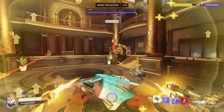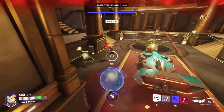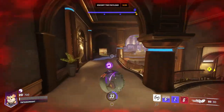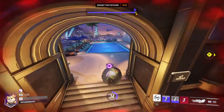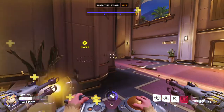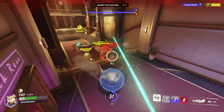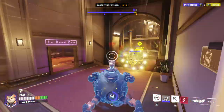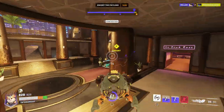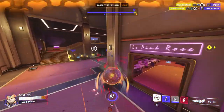Oh, here comes the frickin' party! Here comes the boom! Get me the F out of here — get the F out of Dodge City. There's a slam. I'm going to die. I'm not dead — I'm alive, actually. I'm a living boy with breathing light in my lungs. That is Sojourn's — the Grenade maneuver. It's just like a big zoning grenade. It's pretty cool.